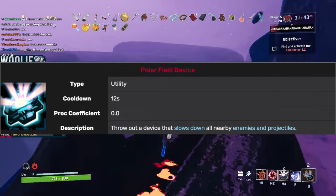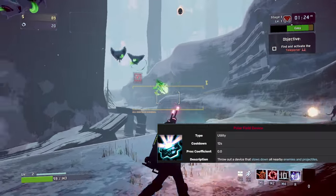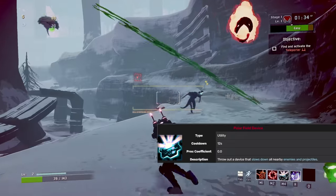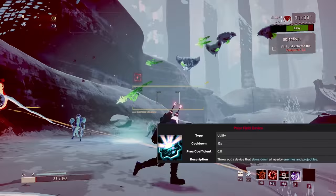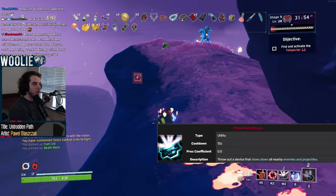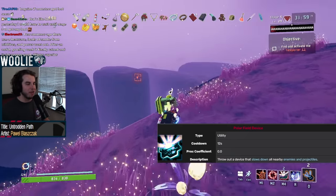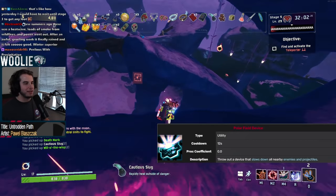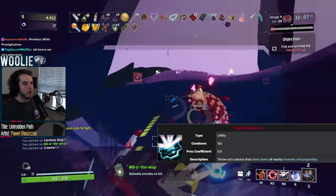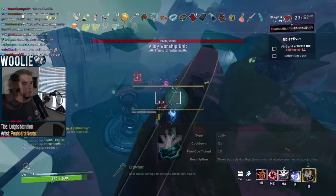Her alternate polar field device works the same, but instead of knocking things away upon exploding, it creates a fairly large field that slows down both enemies and any projectiles that they fire. Note that this slow only affects the movement speed, not the attack speed of enemies, so it's essentially a big AoE Chronobubble. The polar mine has a 12-second cooldown, but its effect also has a 12-second duration, meaning that by the time the effect has expired, the ability itself will be completely off cooldown and ready to use again. However, the polar mine does not knock back at all, meaning it cannot be used for any mobility purposes.